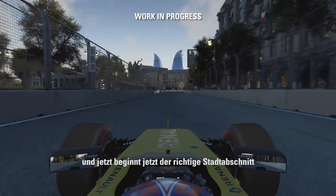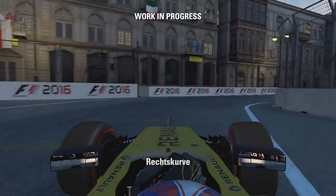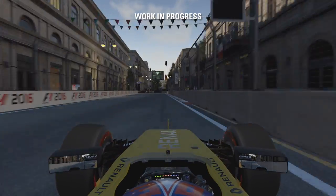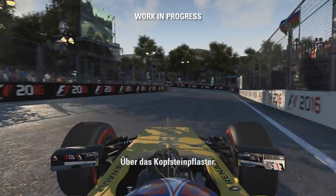And now we come into the real city section here. This is where it starts to get properly tight. Right-hander — just keep it out of the wall. And then up this crazy hill here, the old cobbled streets.